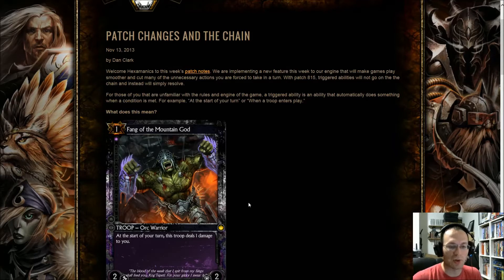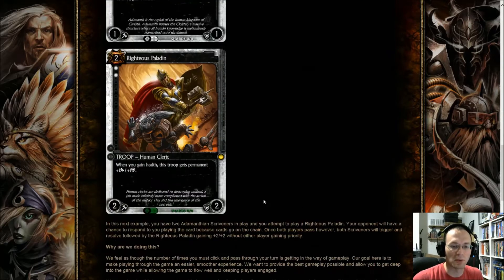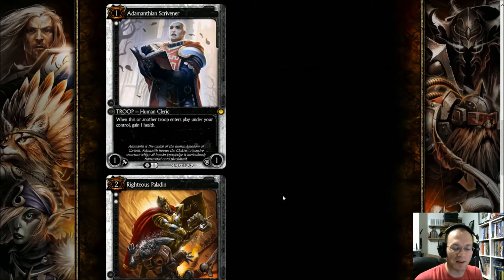So triggered abilities don't go on the stack anymore. For example, Fang of the Mountain God — during my turn, that trigger would activate and deal one damage to me. There's nothing my opponent or I have to do to respond to that — it just happens. Other examples include Turret Wall, Scrivener, and Righteous Paladin. One they didn't mention was Wild Root Dancer.